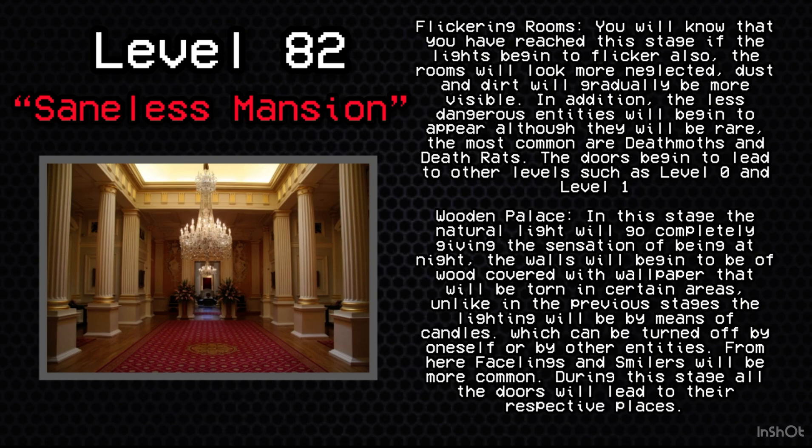The doors begin to lead to other levels such as Level 0 and Level 1. Stage 3: Wooden Palace. In this stage the natural light will go completely, giving the sensation of being at night. The walls will begin to be of wood covered with wallpaper that will be torn in certain areas. Unlike in the previous stages, the lighting will be by means of candles, which can be turned off by oneself or by other entities. From here, Fastlings and Smilers will be more common. During this stage, all doors will lead to their respective places.